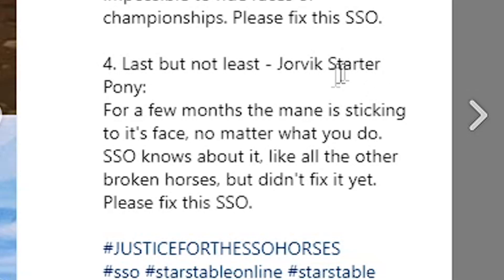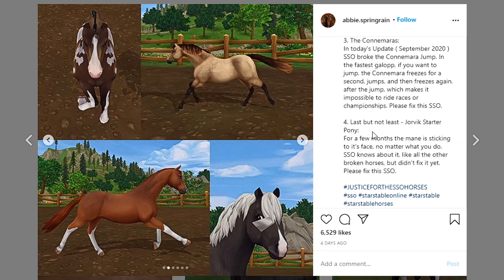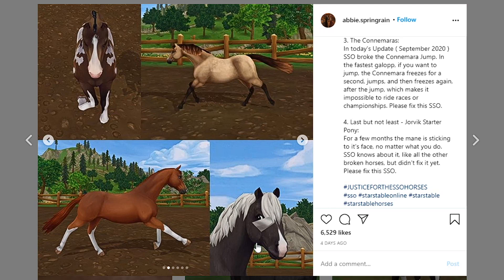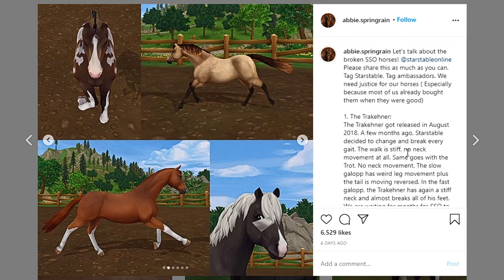Last but not least, we have the Jorvik starter pony. This bug is so annoying and it looks really creepy. For a few months now, the mane is sticking to its face no matter what you do. Star Stable knows about it, like all the other broken horses, but hasn't fixed it yet. Please fix this, Star Stable. I think this is the easiest bug of all to fix — it's literally just the hair stuck to its face. And they still haven't done anything about it.